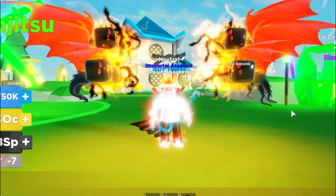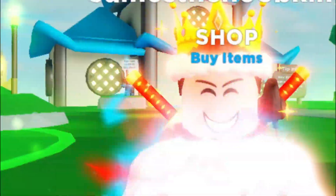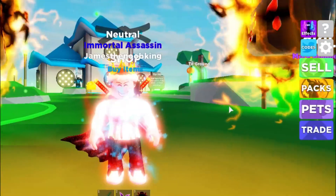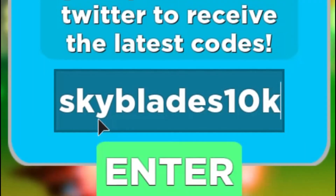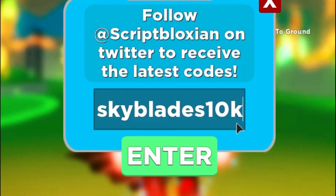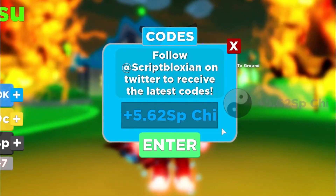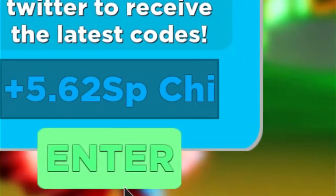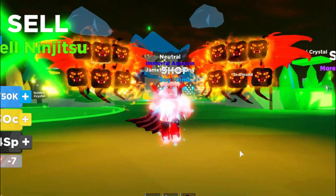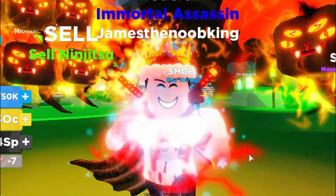This should be really fun, guys. But before we do, please do not forget to like and subscribe. Now let's go. So on the right of the screen, it says codes right over here, so let's click this. The code that we're using today is SkyBlades10k. Let's hit enter. And now we have so much more chi! This code does give you a lot of chi. So if you are new to the game, it will definitely help you out. And even if you're not new to the game, obviously more chi is always better.